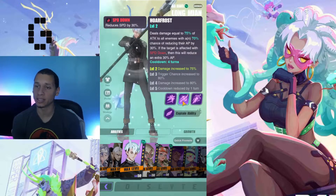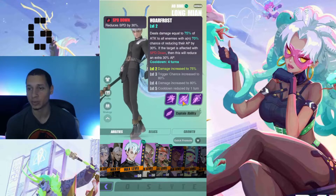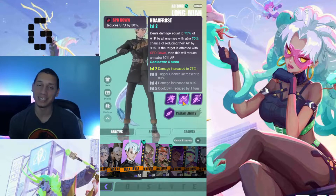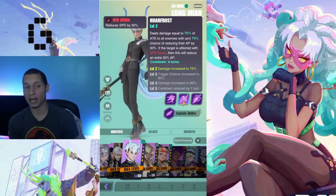His Skill 2, Power Frost, deals damage equal to 75% of attack to all enemies, with a 70% chance of reducing their AP by 30%. If the target is affected with speed down, this will reduce an extra 30% AP — so in total it's a 60% AP decrease if they have speed down on them. This works really well with his Skill 1.